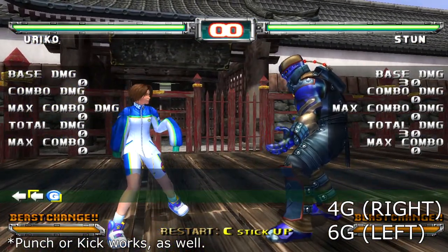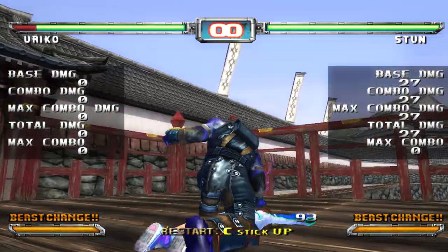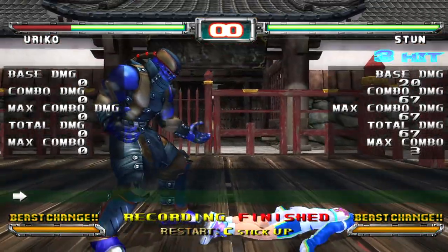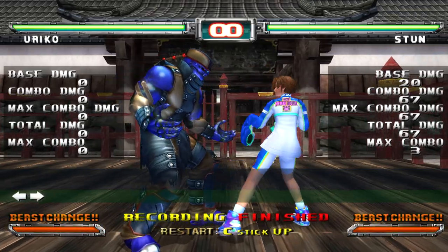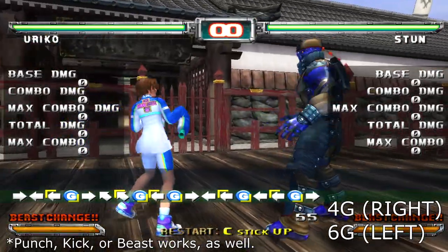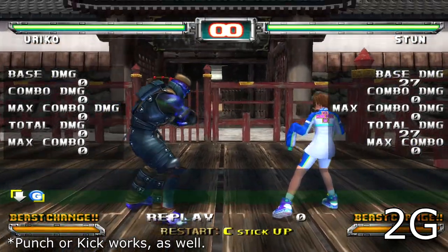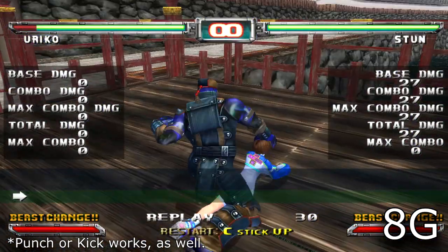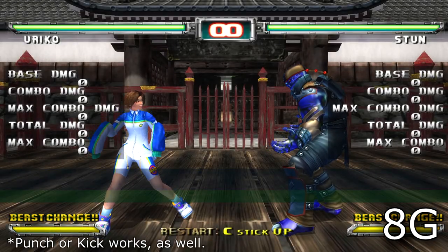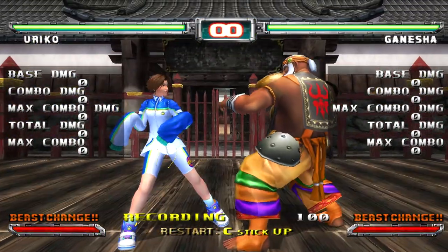But if he does not finish the 2-chain throw and you tech it, Stun will be closer to you, giving him a guaranteed punish. There are three ways to break Stun's 3-chain. To break Stun's attempt at the 3-chain, you press back G. The first hit is down G; if you miss the first hit, tech the second hit with up G. As the defending player, you should always attempt to break this throw because there's no built-in mix-up with it, unlike Stun's fireman carry.